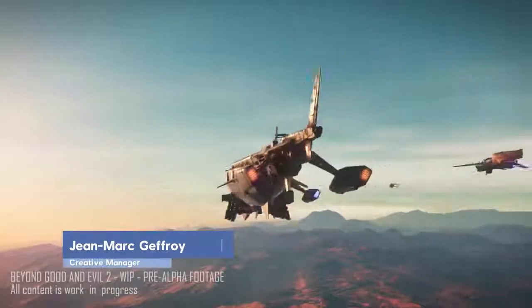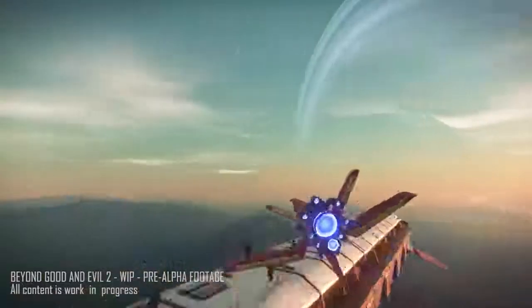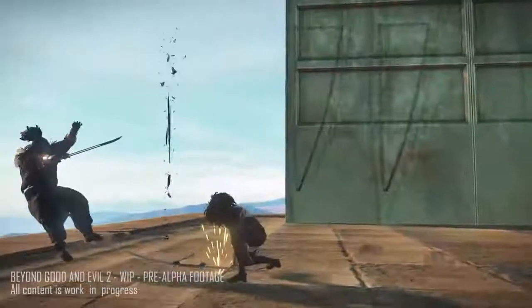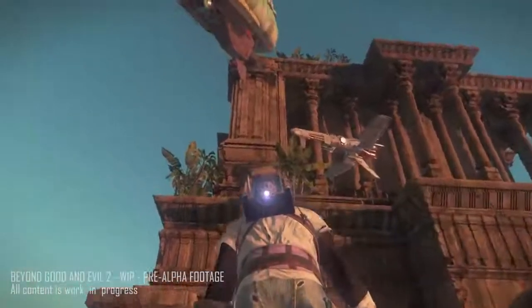The player is a pirate, so we have two kinds of very important gameplay: the ship itself, and the character itself when he's moving on his feet. He can use his staff a bit like the first BG&E, so we are working on all the mechanics of the staff, locomotion, how the character is moving. We have the jetpack — it's a good way to move in 3D.